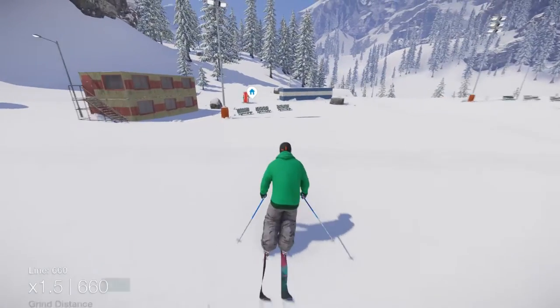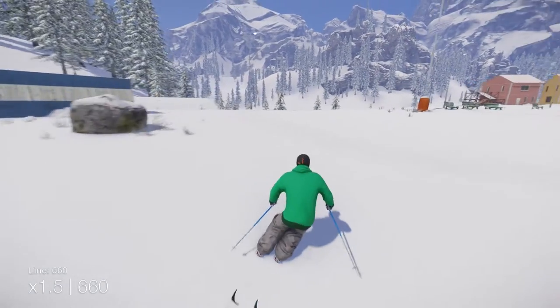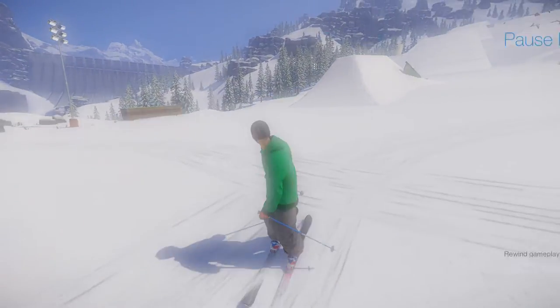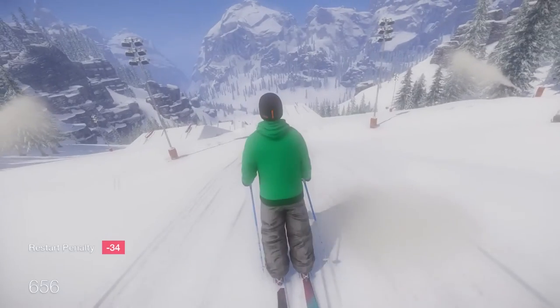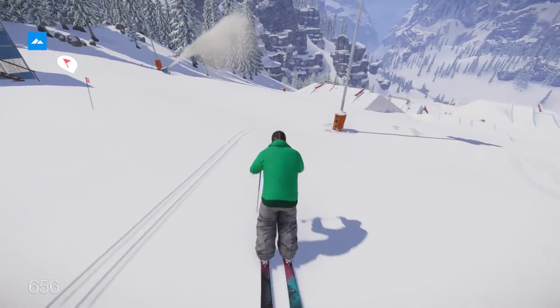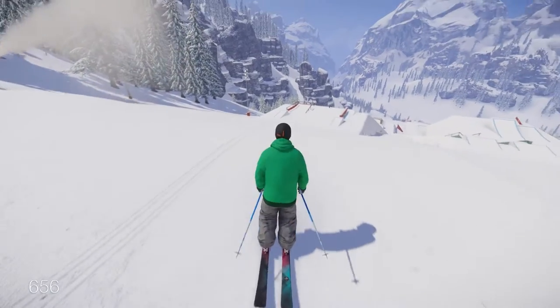So now that we made it to the bottom, you can see that I'm at 660. I have a 1.5 multiplier but we're not going to worry about that right now. So just a quick restart — you'll get like a penalty, taking off your total score, but that's fine, that's like half a trick. You're all good.